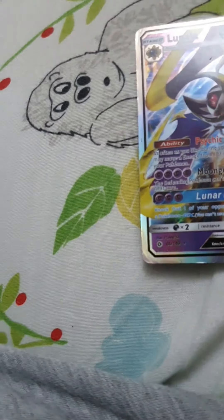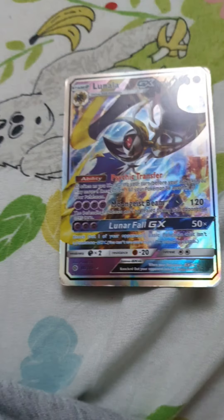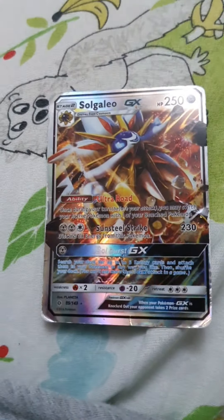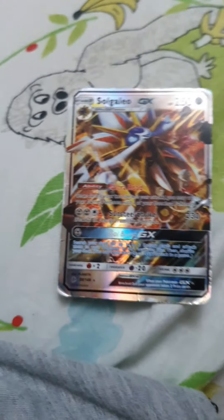This Pokemon is called Lunala — one of my favorites. It has 250 HP, 120 damage, 50 times damage, and an ability. This Pokemon is called Solgaleo — also one of my favorites. It has 250 HP, 230 damage, and an ability.